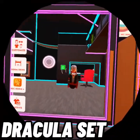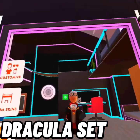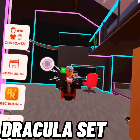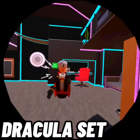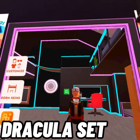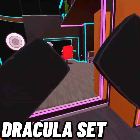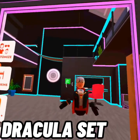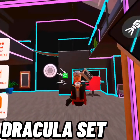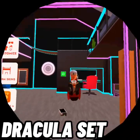Last is the Dracula set, which you get for getting an S-plus rank on Crescendo of the Blood Moon. The gloves are not included — those are the Vampire Hunter gloves. The pieces of this set are the cape, the shirt, and the metal piece. To get this you need an S-plus rank on Crescendo, which means you cannot die more than once. Crescendo is the only quest that has an S-plus rank, and you need three runs to get the full outfit. That's every S and S-plus rank suit in Rec Room quests!